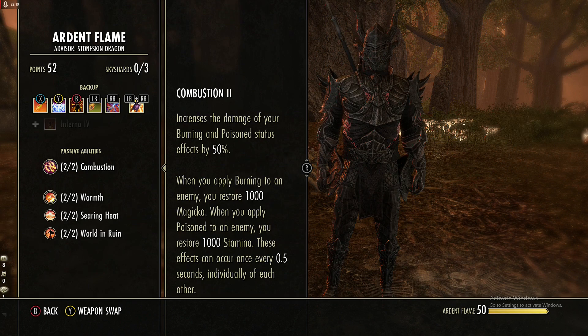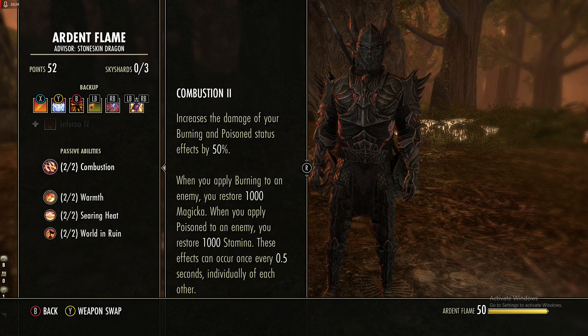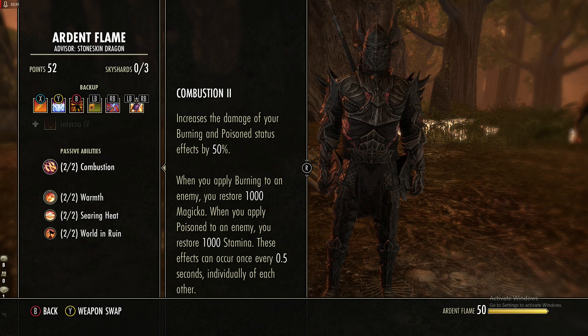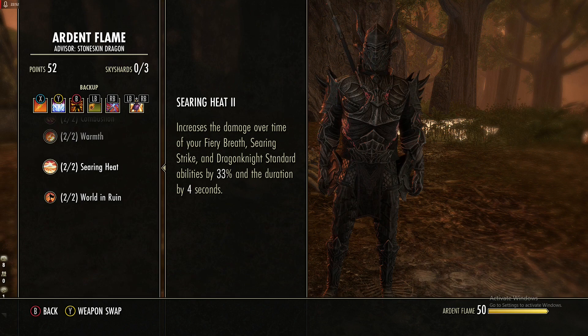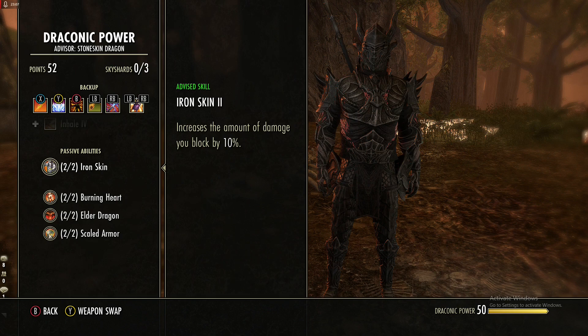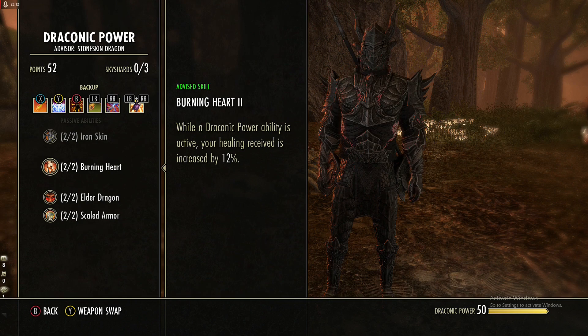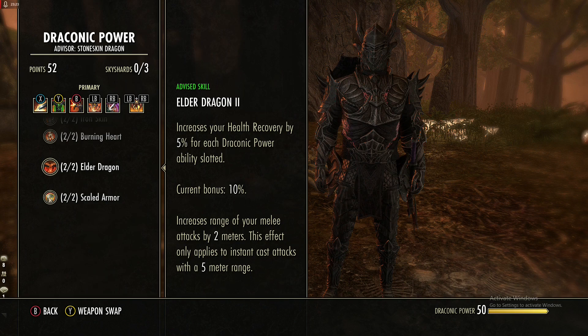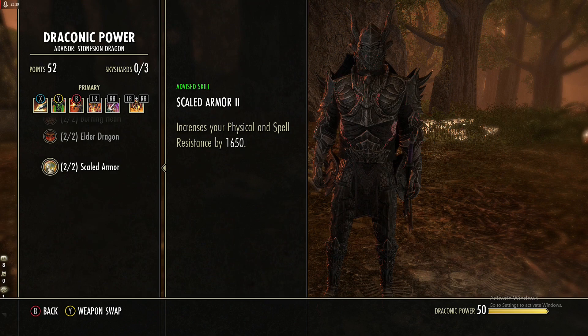For passives: Combustion is very nice for us since our main set applies burning guaranteed — it increases burning damage by 50% and restores 1k magicka when you apply that debuff. Searing Heat increases the size of our ultimate by four seconds. Get Iron Skin as soon as possible — it increases your block mitigation. Burning Heart increases healing when abilities are active. Elder Dragons gives 10% health recovery on the front bar and extends melee reach by two meters. Skilled Armor gives more resistance. Get Eternal Mountain for 20% increased duration.